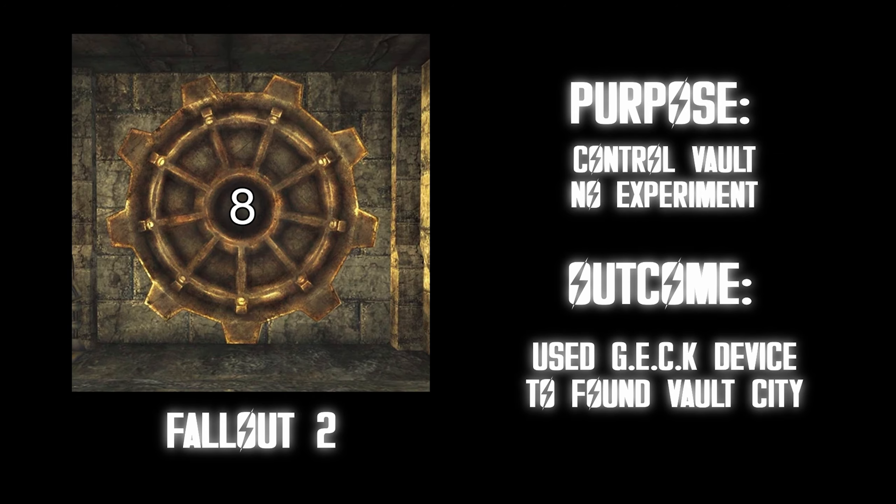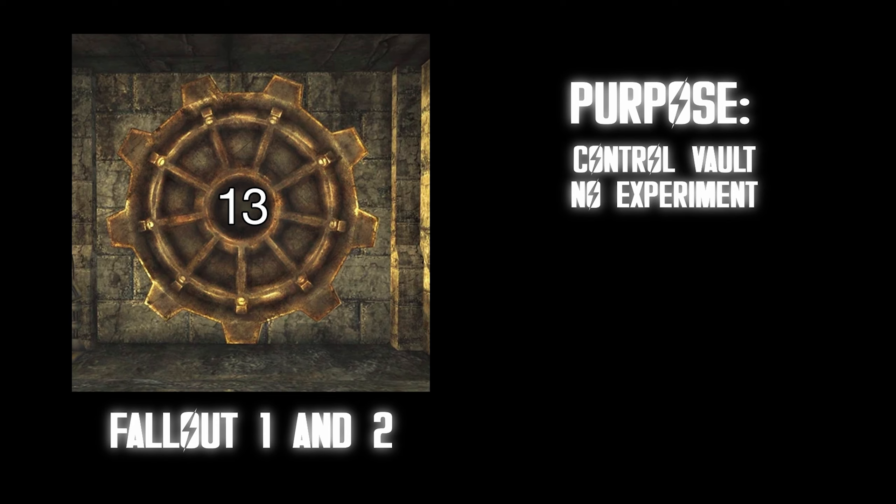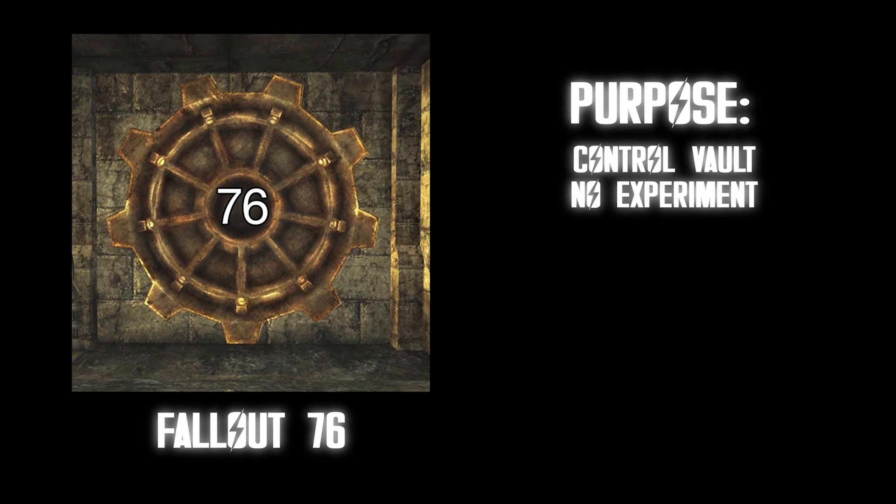Vault 8 used their GECK device to found Vault City. Vault 13 had a water chip failure. And Vault 76, which is the vault you start in in Fallout 76. Vault 4. Purpose: ran entirely by scientists. Outcome: the scientists were pretty messed up and experimented on survivors that they let in, which killed them. You want to lock me into a vault with a bunch of nerds? No thank you. F tier.